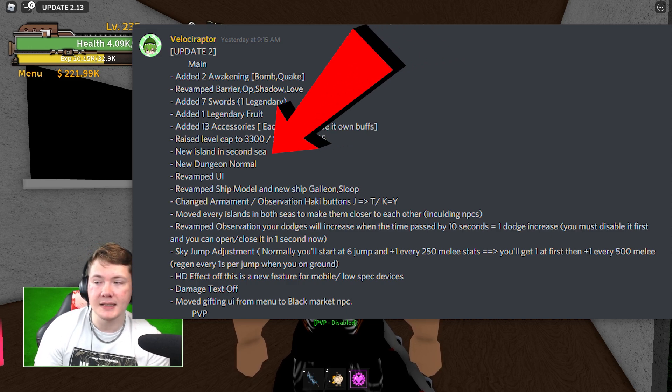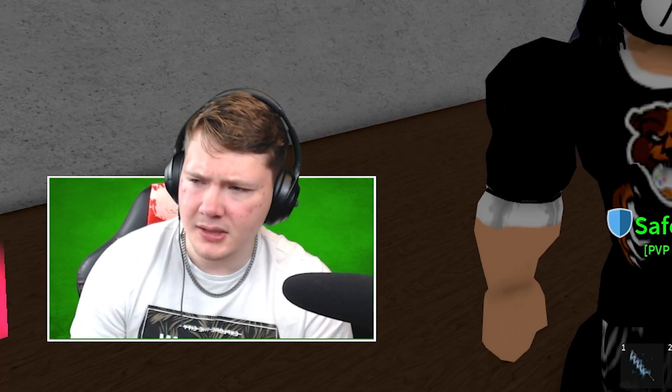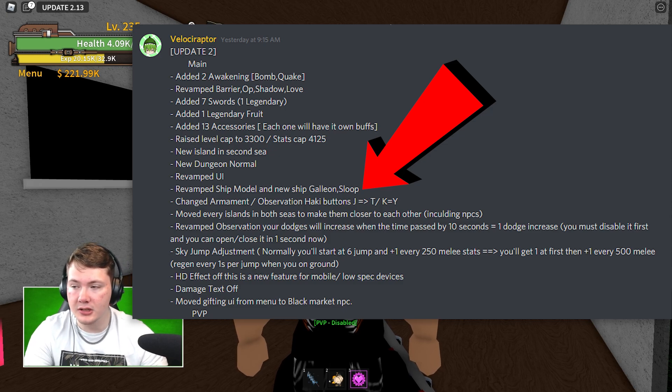There's a new island in the second sea — I've yet to get to the second sea. There's a new dungeon, normal, whatever that means. The UI has been revamped, we can already see that one. The ship model has been revamped, and I do get to take a look at that. And there's a new ship — a galleon sloop.